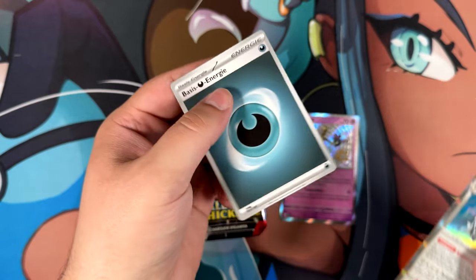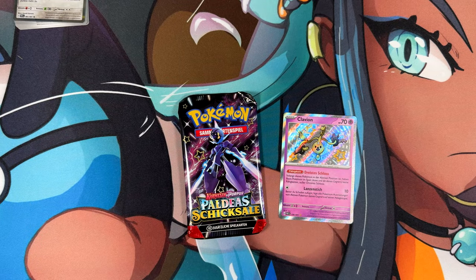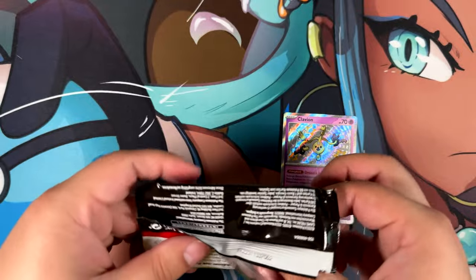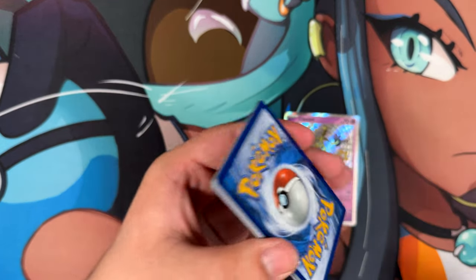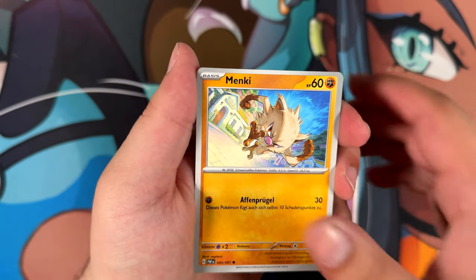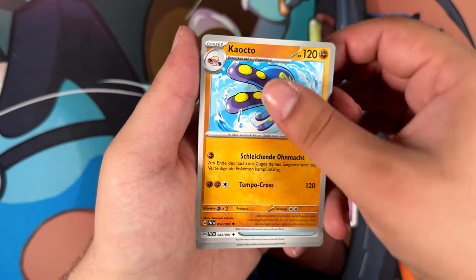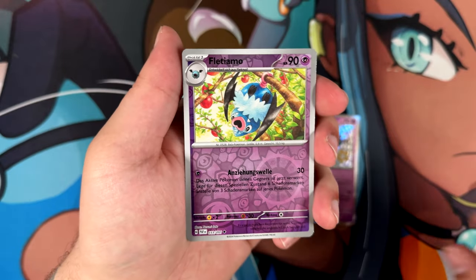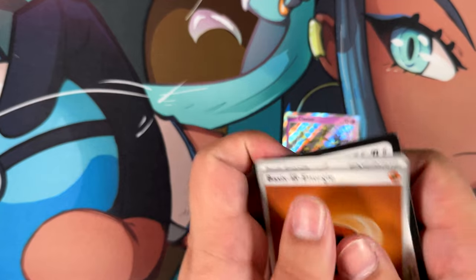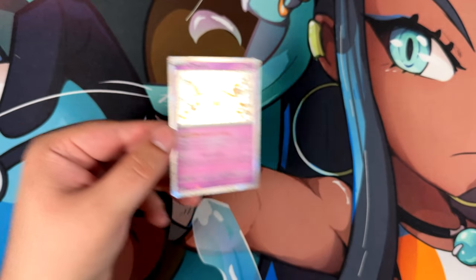Here we have a Baby Shiny - there we go, our first pull. At least it's a Baby Shiny, not just a normal holographic. Let's open up this pack from Paldean Fates and see if we can pull anything. I've opened so much of Paldean Fates and I've really never pulled anything good. I really just want to pull a special illustration rare. Although it would have been way cheaper to just buy one outright. So this is our first and only pull from the mini tin.